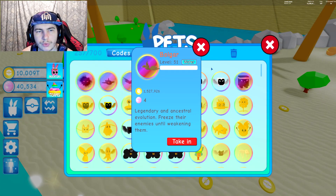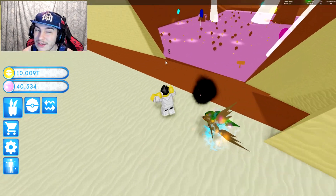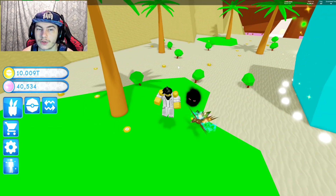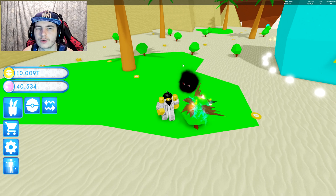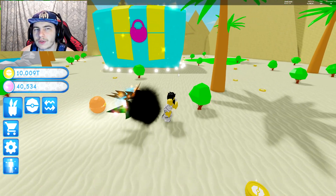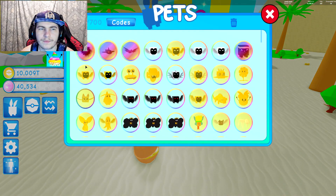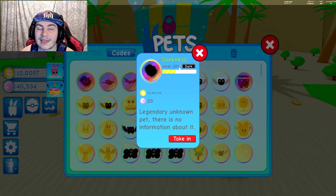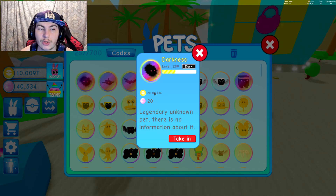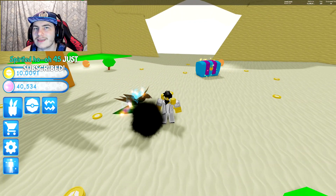I'll probably unequip one and use the diamonds pet since I think it's still the best. I'll have to look back at my older shiny diamonds pet video to see if it has a better coin stat than the other two. For now, since the diamonds pet already has 20 million and is at level 289, I want to try and get it to level 1000 or max level to see what my coins will be — it'll be insane. Anyway, hope you guys enjoyed and I'll see you next time!